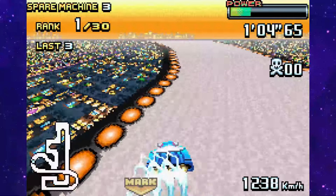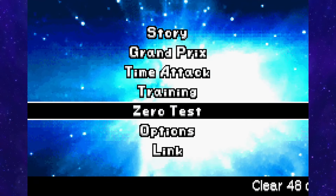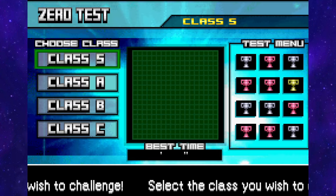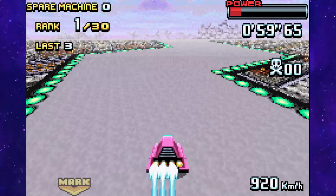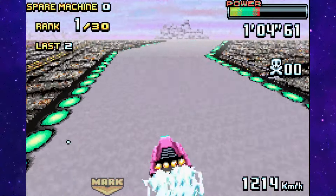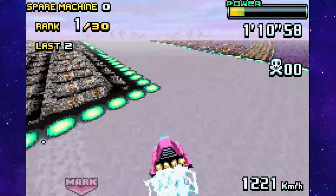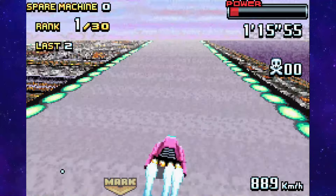But there's one aspect of the game that I have been ignoring for a very long time: the zero test. On every single playthrough, I rushed through it to get the machines locked behind it, without really caring about the times. It only really matters that you beat the bronze time and everything else is just a bonus. Except if you go for completion, because then gold time on every single test would be required. I initially thought it would be a simple task, because GP Legend is the easiest of all F-Zero games in my opinion, but as you will see in just a moment, I was very surprised.